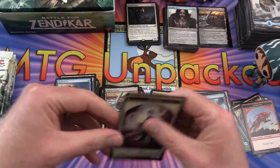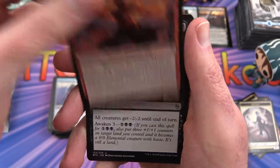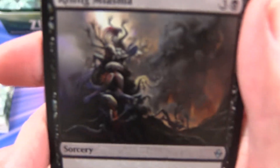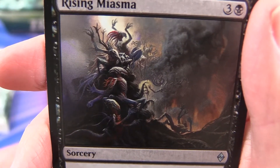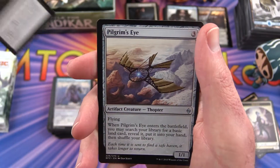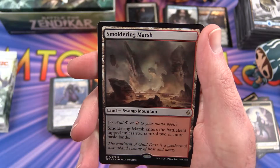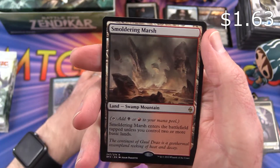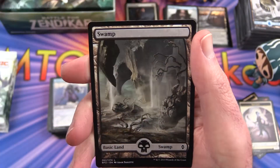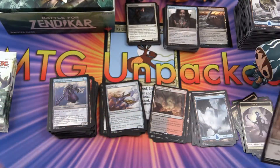The uncommon is Fire Mantle Mage, Rising Miasma — very unusual — Pilgrim's Eye, and a Smouldering Marsh. Swamp-Mountain, alright. Swamp and a Scion Token.